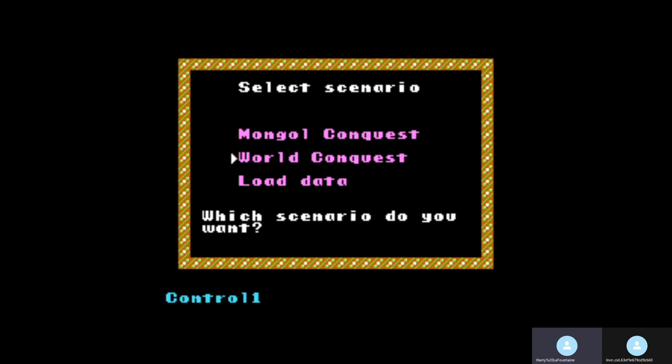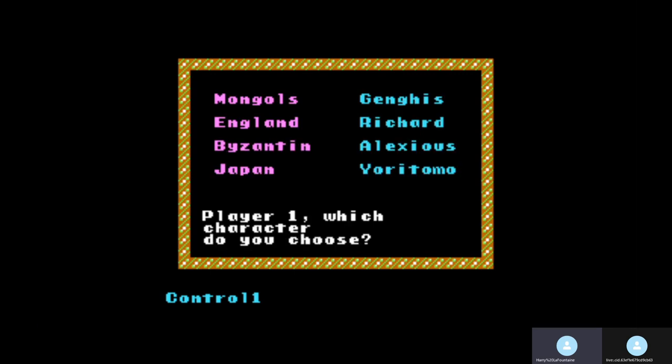This is the game that got me into history: Genghis Khan by Koei. It came out for Nintendo in 1989. My uncle showed me this game when I was about 11. I was really curious about it, so I started asking all kinds of questions, and he had some knowledge of these different guys. Then I went on to learn more about some of them, especially Genghis.